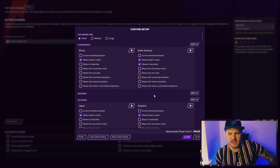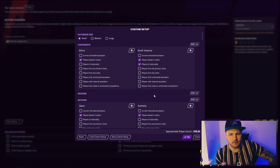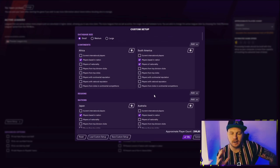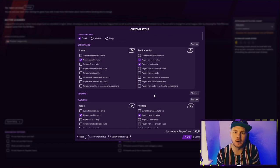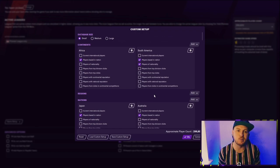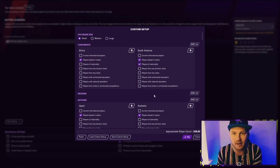I've just quickly gone through — it's taken me about five minutes — and selected everything that I like to select when doing a big long-term save. This is basically what I've got loaded in my Youth to Gold save, and you're going to see the reason why I've loaded these when I show you the players in a second.